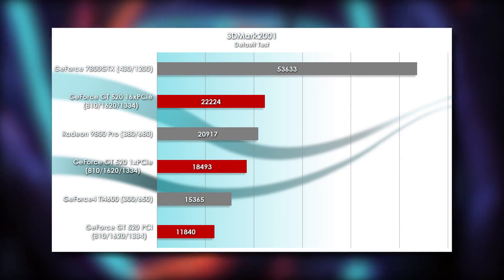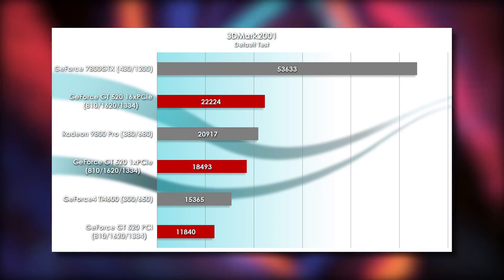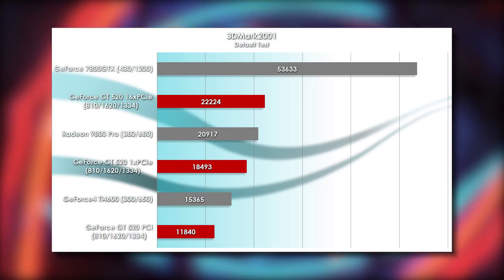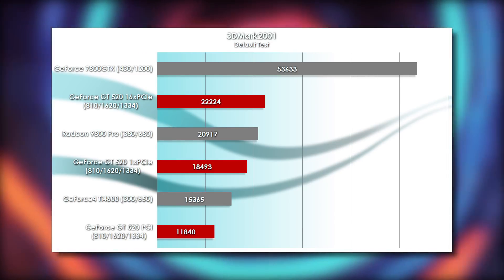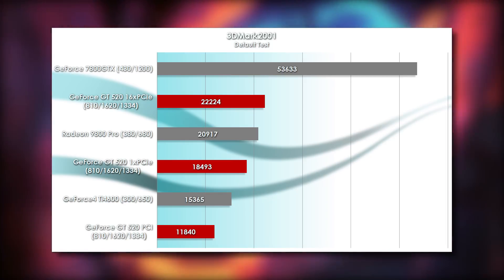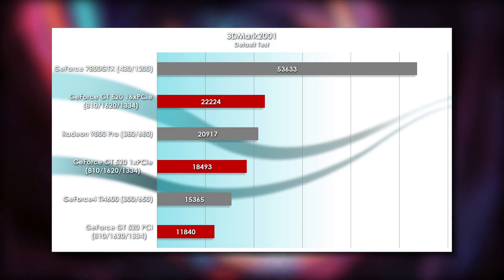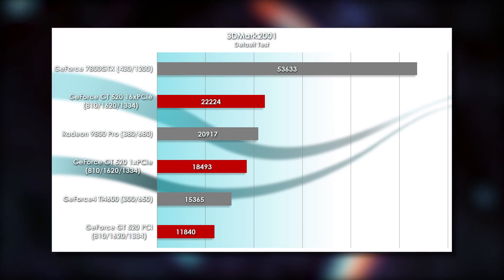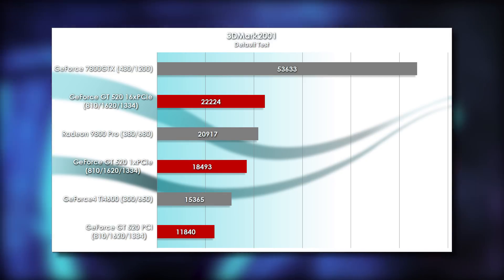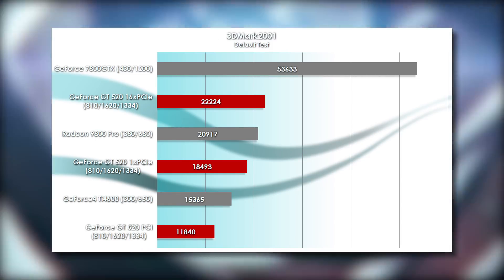In 3DMark 2001, we're seeing the PCI card get surprisingly close to the 1x PCI Express card, though it's still a 56% difference. The jump from 1x to 16x PCI Express isn't nearly as dramatic, at only 20%, and it's only barely edging out the 9800 Pro. The score for the 7800 GTX shoots through the roof on my faster Core 2 Duo platform, and even the PCI GT 520 does better here than before — something I plan to delve into detail on in my next project.